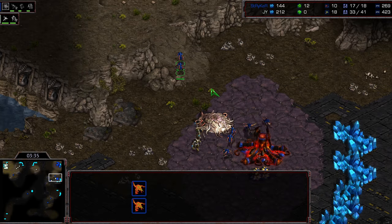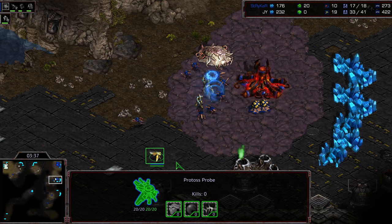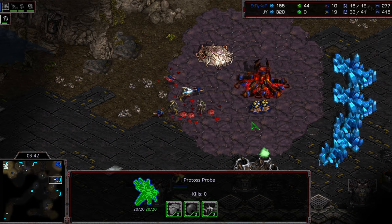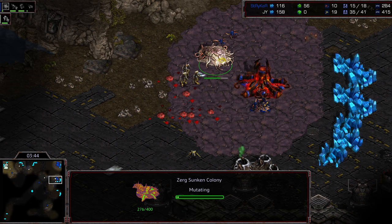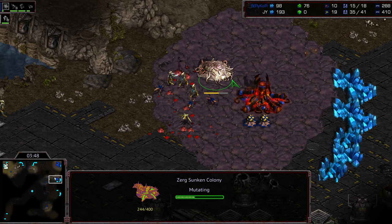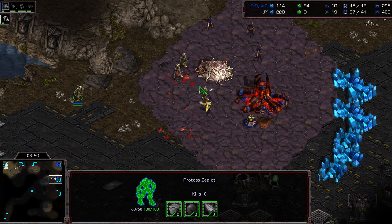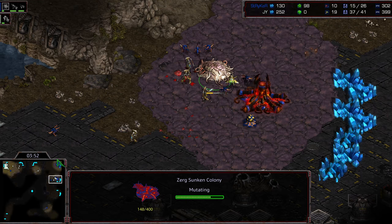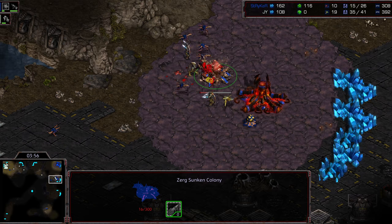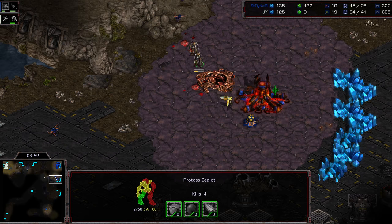We got five zerglings here, seven zerglings to deal with three zealots, and there's a probe alongside as well. Nice little micro stepping there, and all of those zerglings getting absolutely taken care of. Now that sunken colony is exposed, additional zerglings being produced. This is also slowing down Stryker's early game economy. Fourth zealot making its way up, and more zealots making the way across — all of this fighting is interior to the base. He's left that attack just to sneeze on that sunken colony.